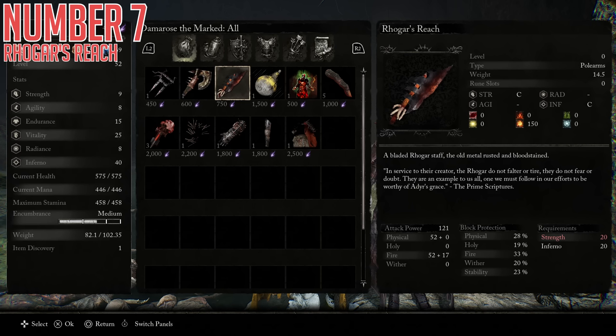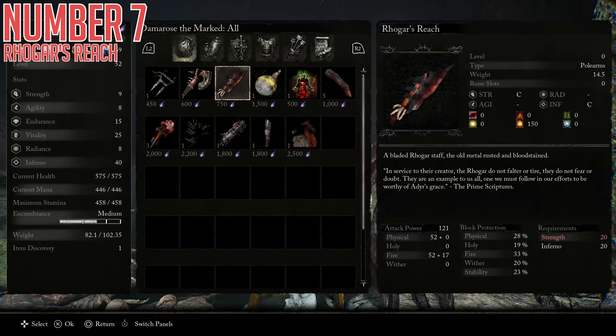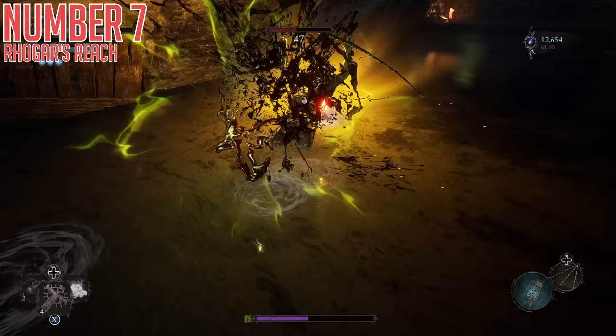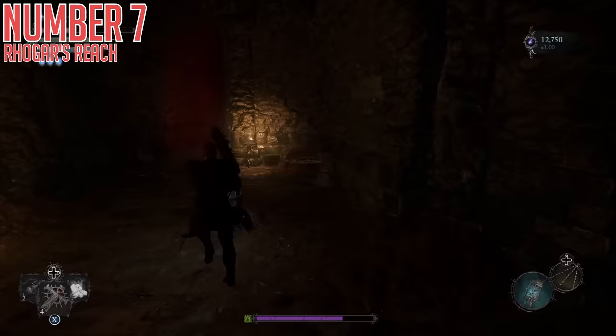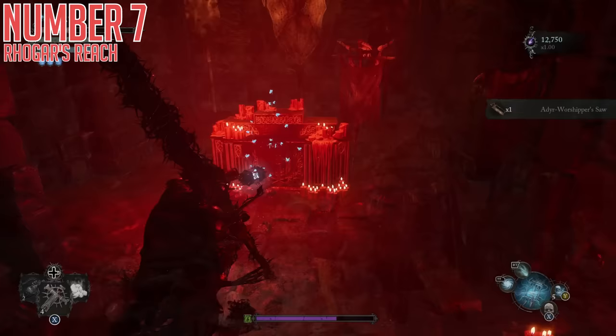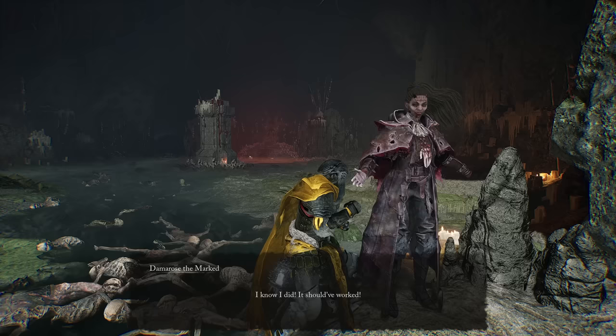Seventh up we have Rogar's Reach. This is a strength and Inferno mixed scaling polearm with C scaling on both, which is quite nice — mixed physical and fire base damage with 150 Ignite on top too, just a nice solid weapon and another option for Inferno users who were being a bit ignored in the early game. To get this one, once you enter the Cistern area — the big inner part of a large cylindrical tower with a number of mini-bosses — head down the spiral staircase to find a little sewer. Head through sticking to the right until you see a ladder after the weird teleporting poison archer. Climb that ladder and take the hallway on the right to pick up the Adir Worshipper's Saw. Bring the saw to Damerose, the Inferno selling NPC, and if you haven't locked her questline she will expand her shop to include this weapon.